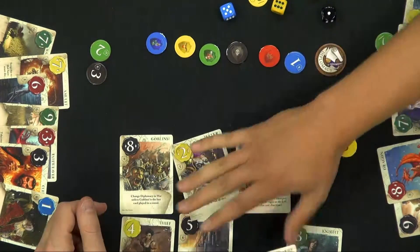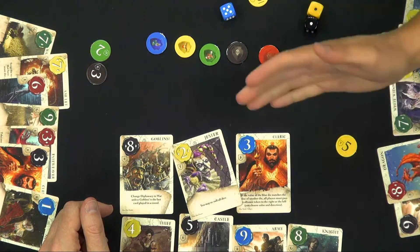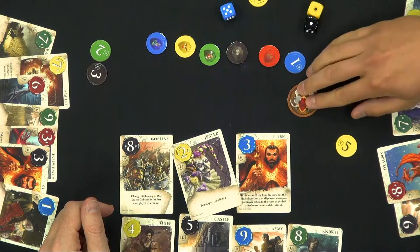Let's say he takes control of the round and wants to play a war round. First he'll get to re-roll one die — let's try to roll this one lower. And then he'll choose war or diplomacy. He's going to choose war.